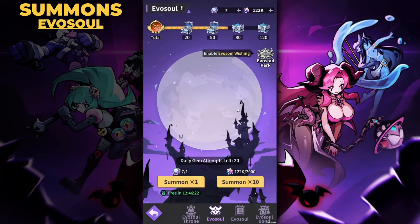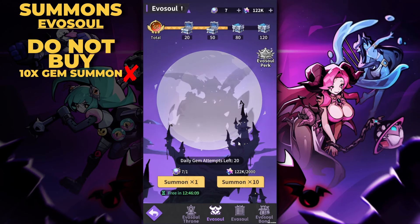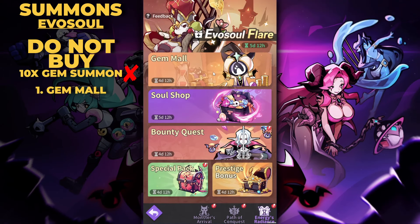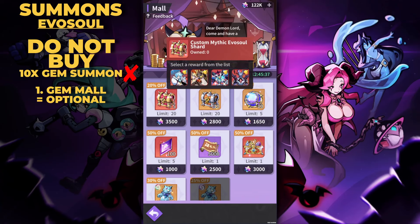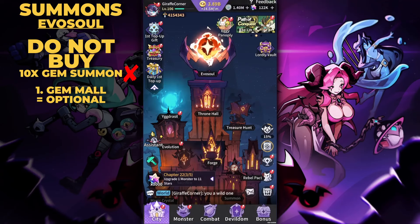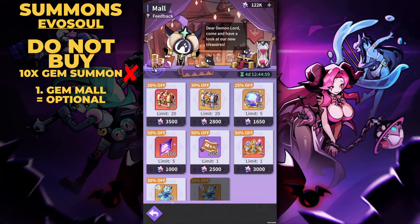Moving to EvoSoul summons — I'm pretty frustrated by these honestly. I'd advise against the straight 10 summon buy for 2,000 gems based on rates I've experienced. Instead, if you really want them, buy Moonstones through the random reoccurring EvoSoul Flare events in the gem mall — 10 Moonstones for 1,650 gems, saving 350 compared to the direct purchase. I haven't focused on EvoSouls yet — I'm more interested in magic guides — but the mythic pets are very strong and add a lot of power to your account.